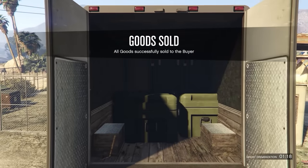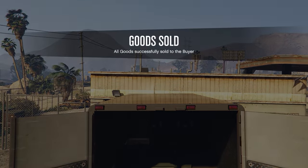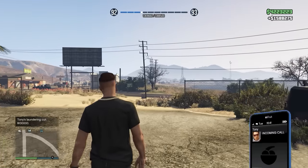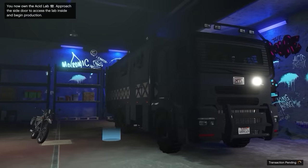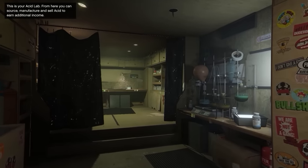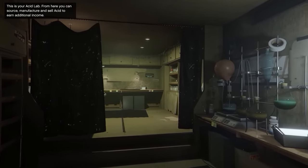Although making $100k an hour with little to no effort is great, the business does cost over $10 million to fully set up. So I can't put it above the business in the number four spot on the list, which is the acid lab. The way this business works is you either purchase or steal supplies. Over time, the supplies are then turned into product, which you could sell for a profit.